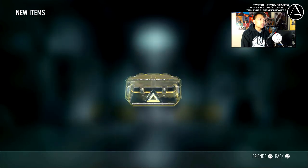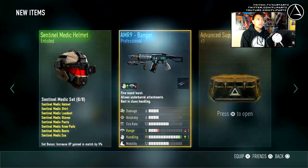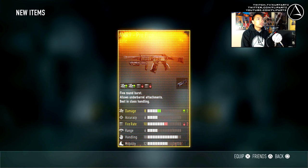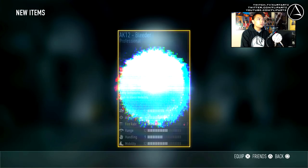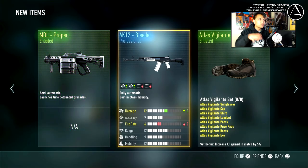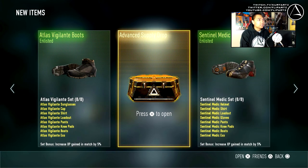Expeditionary exo, four more to go, then we have six regular ones. We absolutely did not get a single legendary. MR Pro Pipe. Not getting too much. Two more to go. Leader variant - not bad, actually a pretty good variant, has a low fire rate but still very good. Atlas Vigilante, which I've already completed.